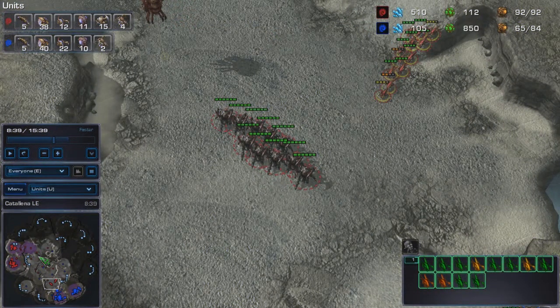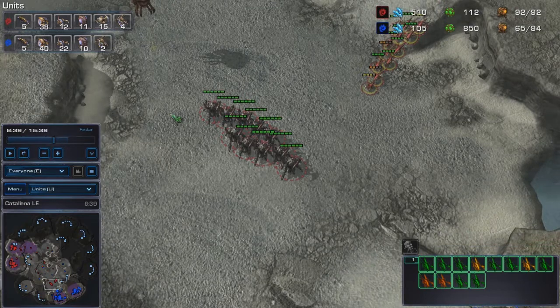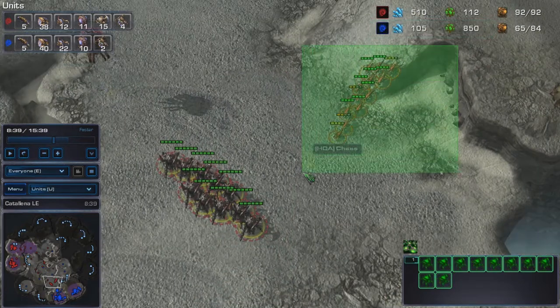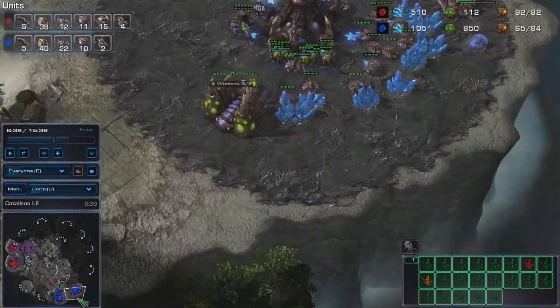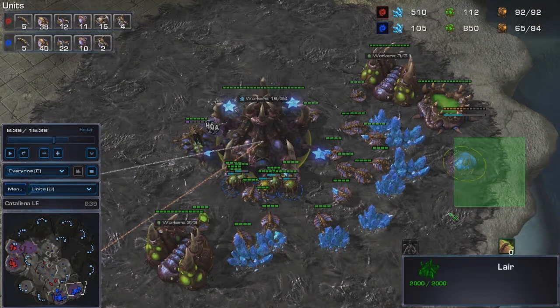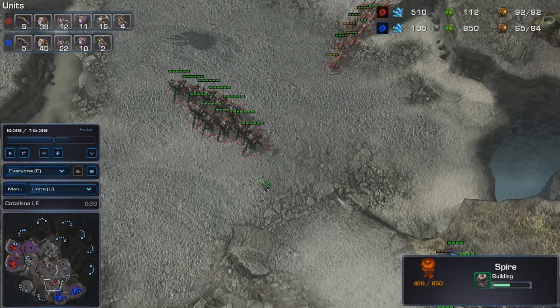Hey guys, I've been asked to do a video about a roach push that I have successfully stopped in one of my replays. As you can see here, there are 10 roaches and 12 zerglings outside my ramp. I'm going for a mutalisk, and there are a lot of roach timings that hit right before mutalisks pop out or the spire finishes, so they are very deadly.